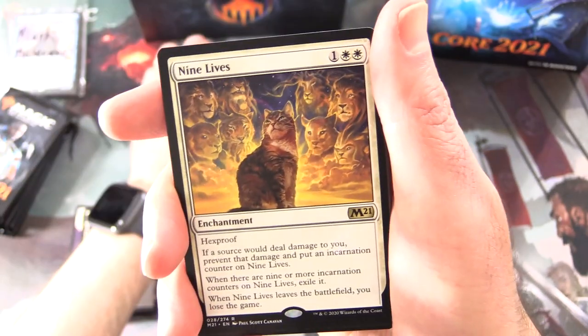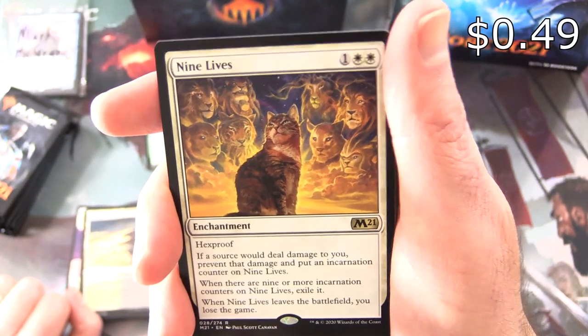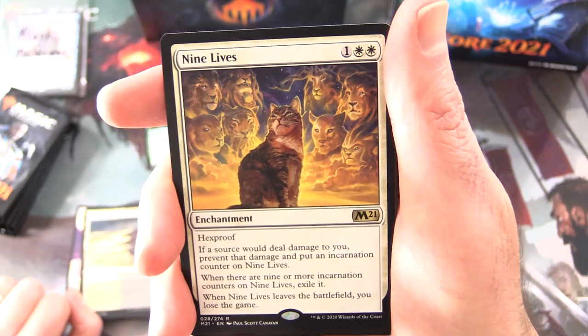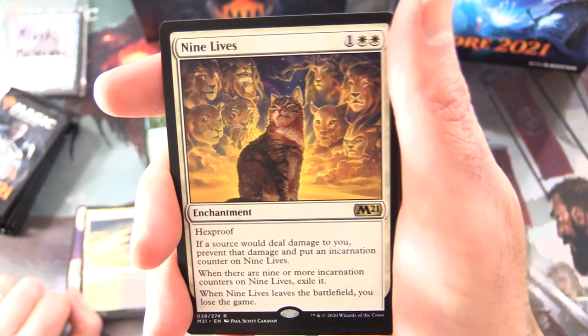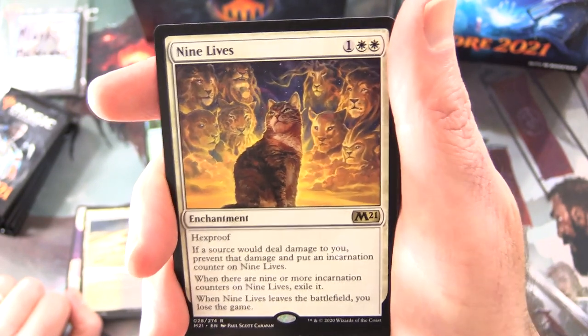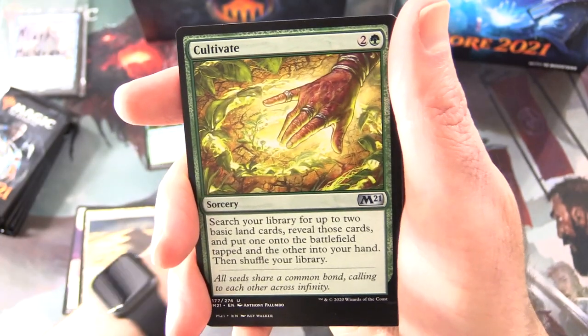Very nice pull there. And the second rare: Nine Lives — enchantment for three, has hexproof. If a source would deal damage to you, prevent that damage and put an incarnation counter on Nine Lives. When there are nine or more incarnation counters on it, exile it. And when Nine Lives leaves the battlefield, you lose the game. I like the flavor on that one — that's fun.